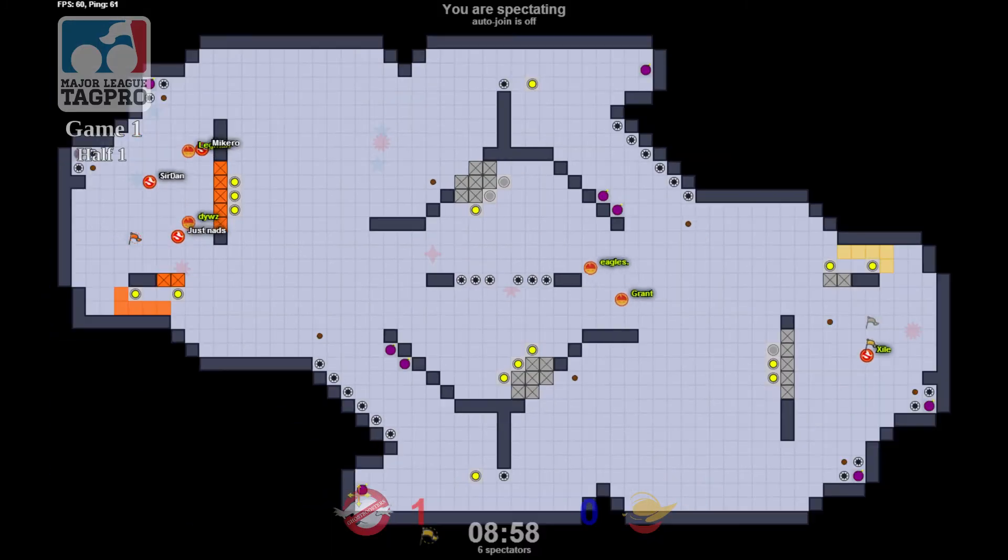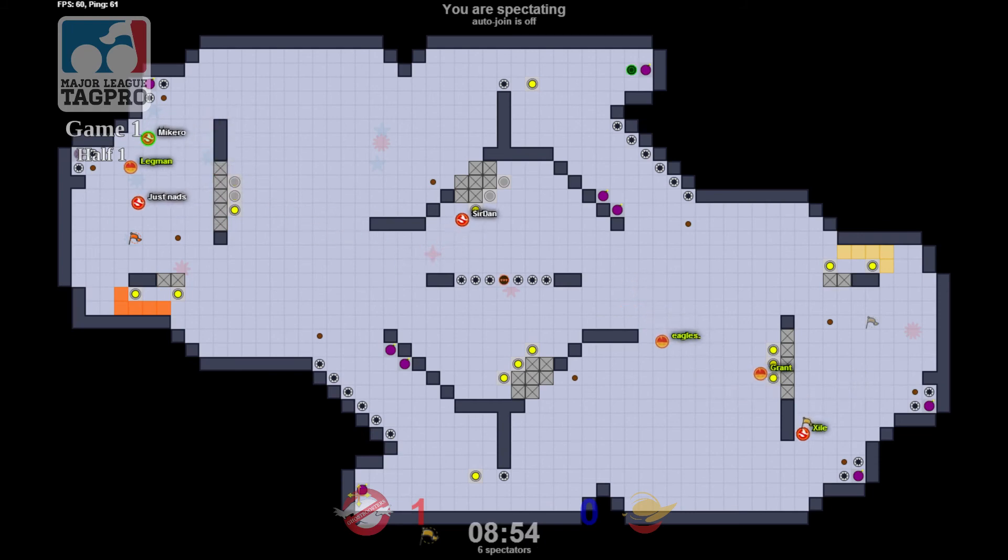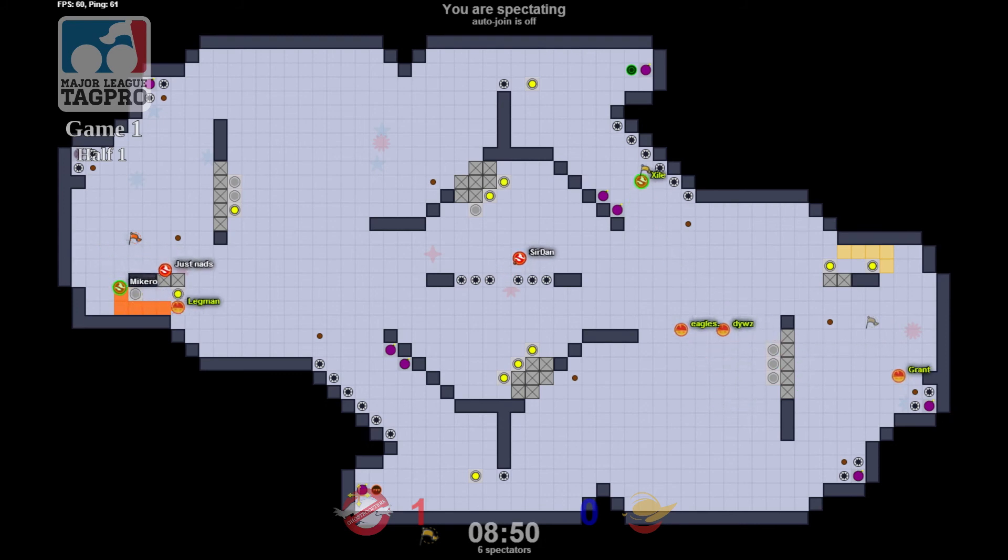Let's see if Exile can collect the in-base power-up. He knows it's going to be there, he's waiting for it, but it was late — Grant picked up that tag pro late. Exile gets it and he's away, but just misses the boost. All right, and we've got a reset.